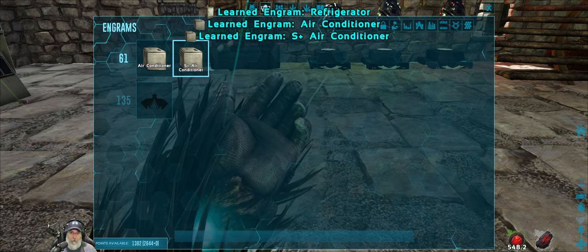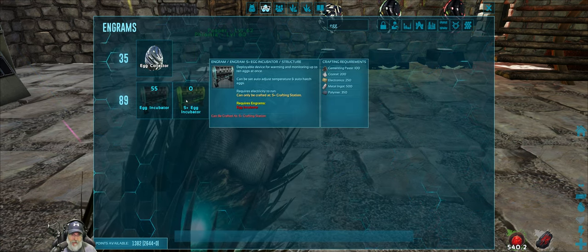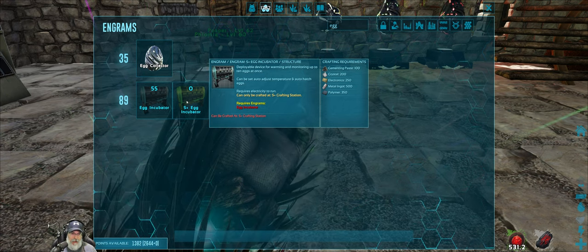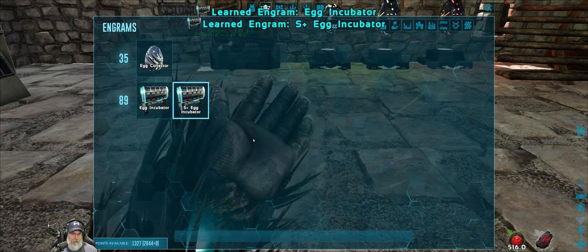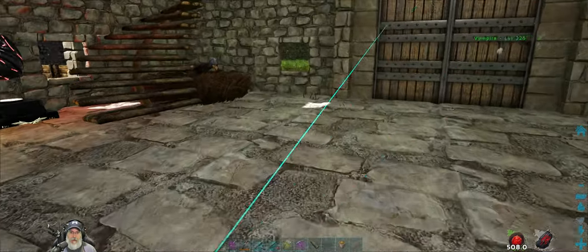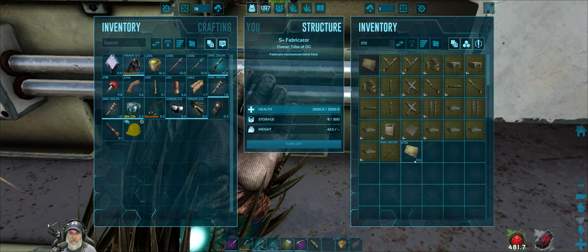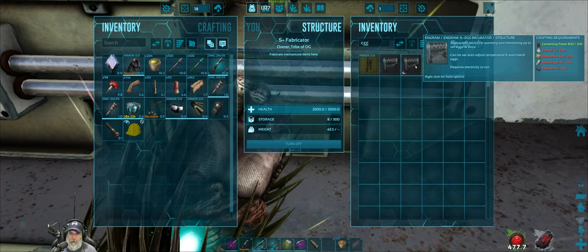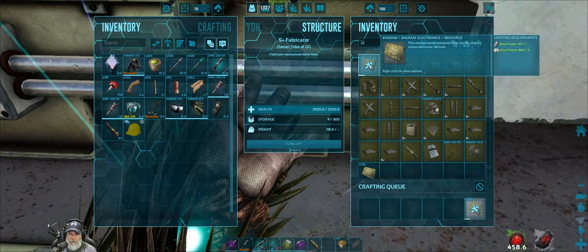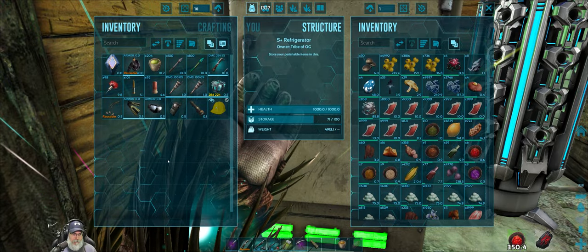Going back to the incubator - it's more expensive, but can be set to auto-adjust temperature and auto-hatch eggs. Let's just learn it - I'm curious about it. Does it collect the eggs too? We need to make electronics - we have 126 but need 250. Let's craft those.